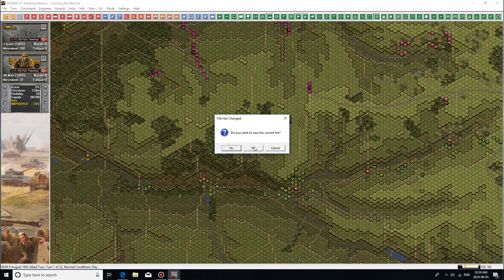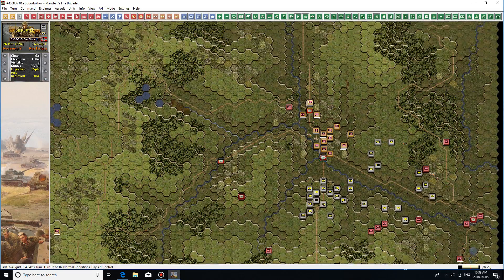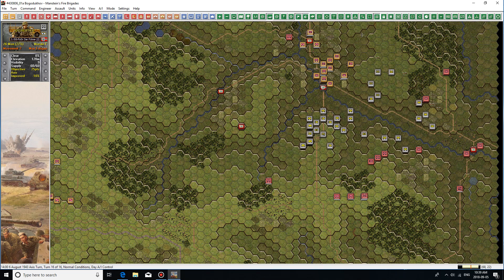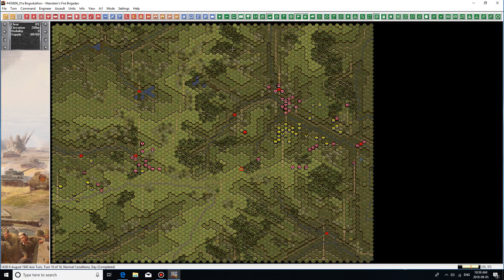Anyway, I hope you enjoyed that. This was our game — it was a Russian minor victory. It looks like we have the Germans surrounded, but this is a very weak wall of men — they can easily burst through given a few more turns. But hey, we don't need a few more turns. It's a victory, and thank you for joining me for this playthrough. I will be doing Napoleonics next. Thanks, bye for now.